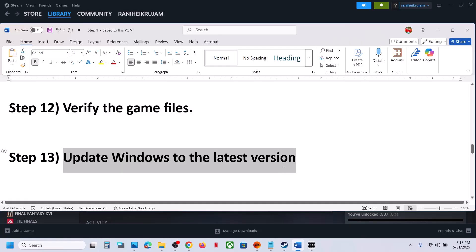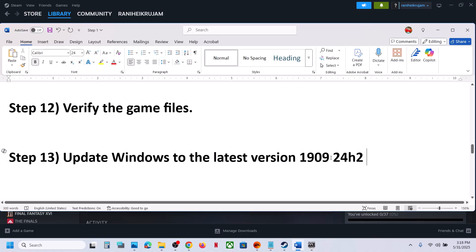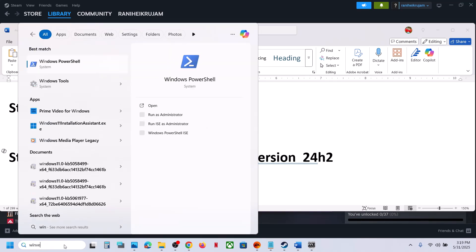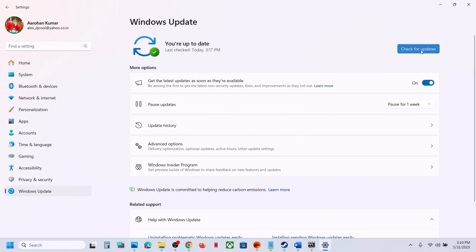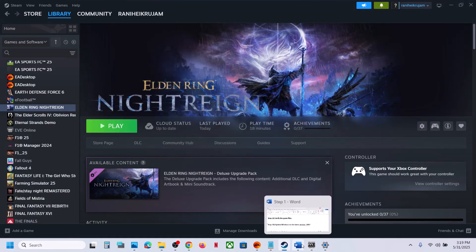Still not working? Update Windows to the latest version — this has worked for many players. If you are on Windows 10 version 1909, update to 24H2. If you are on Windows 11 23H2, update to 24H2. Type 'winver' in the Windows search box to check your current version. Then open Windows Settings, go to Windows Update, click Check for Updates, install all updates, restart your computer, and launch the game.